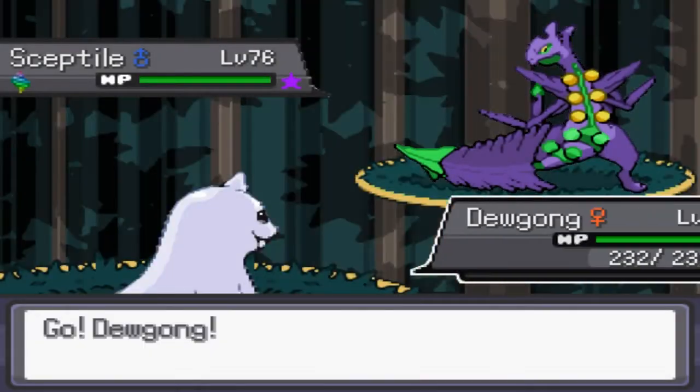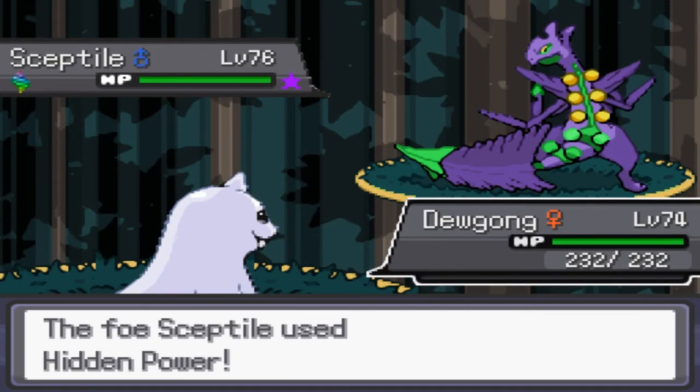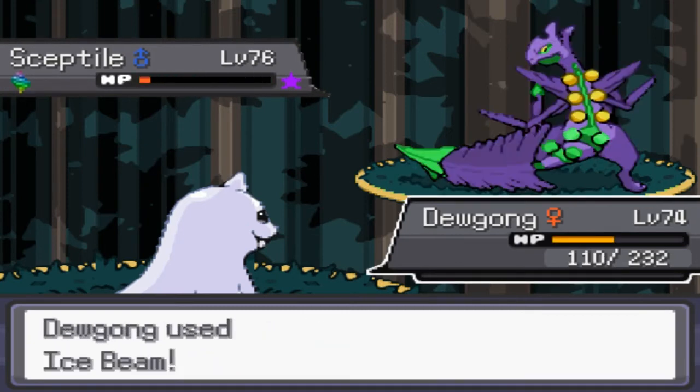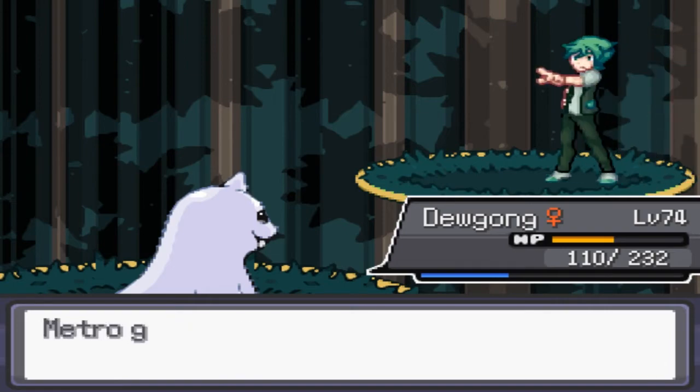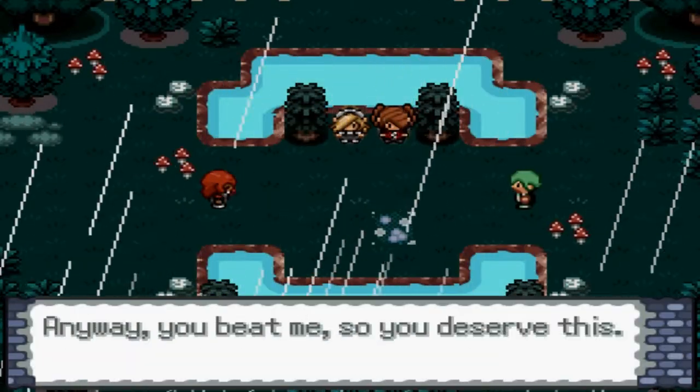Once Sceptile goes mega it becomes Dragon-type, so all you've got to do is hit it with an ice move — it doesn't really matter which one. I have two ice Pokemon on my team just in case, because the mega can kill you. A nice bulky Dewgong just takes him out and he goes down like the Titanic. But if I try to do this at level 69, that's what I was setting myself up for failure.